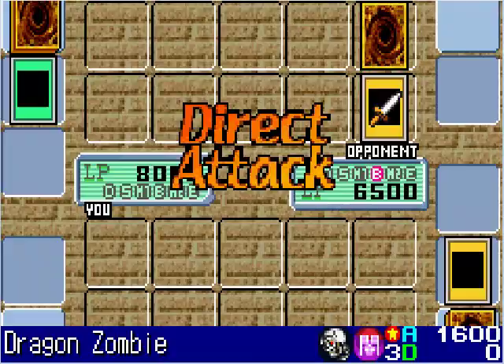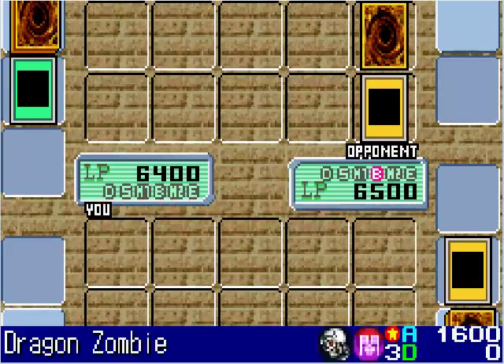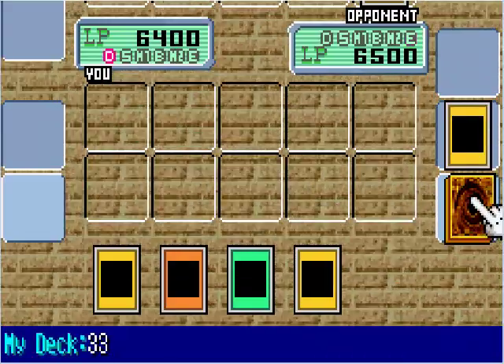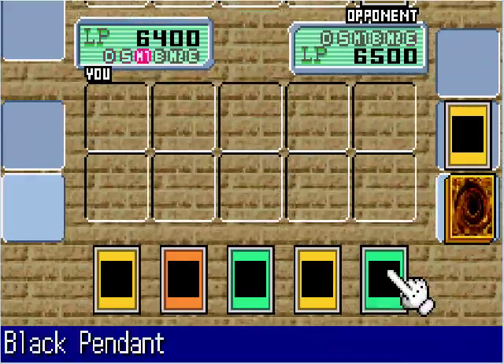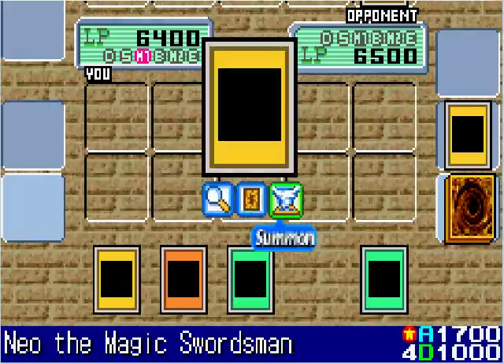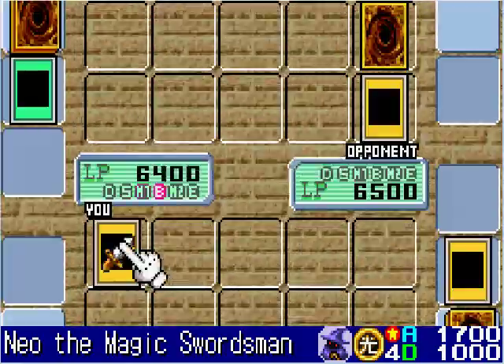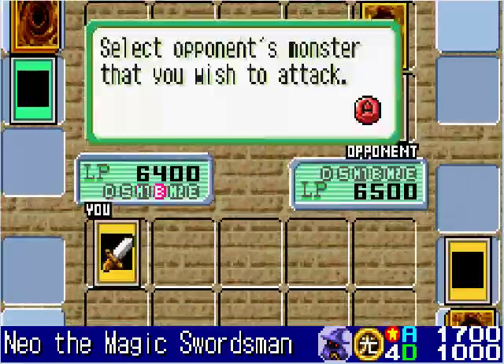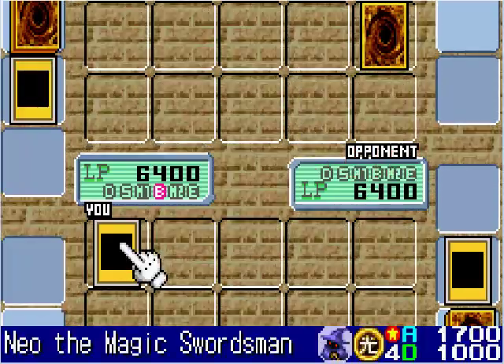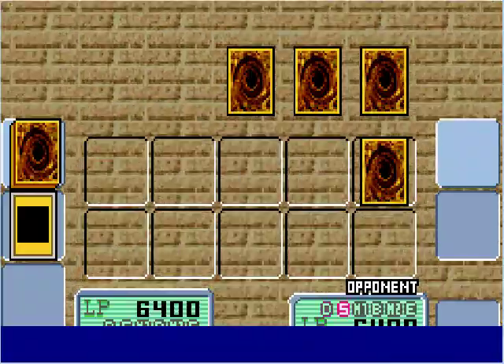He destroys my Neo and his Dragon Zombie is going to attack me directly. So I need to come back from this. I've got another Neo, so I summon it and destroy his Dragon Zombie. Rex loses 100 life points, so now we're all tied up at 6400 life points.